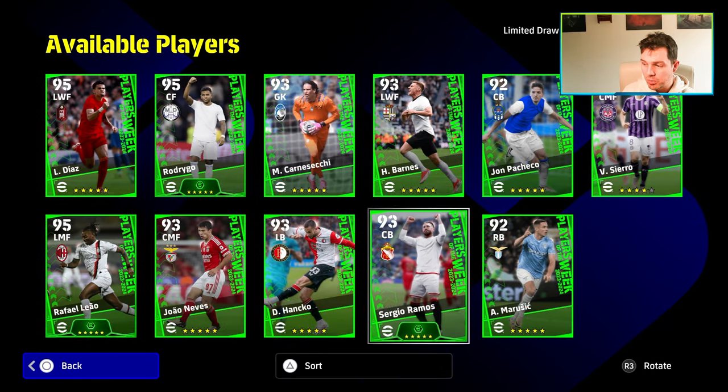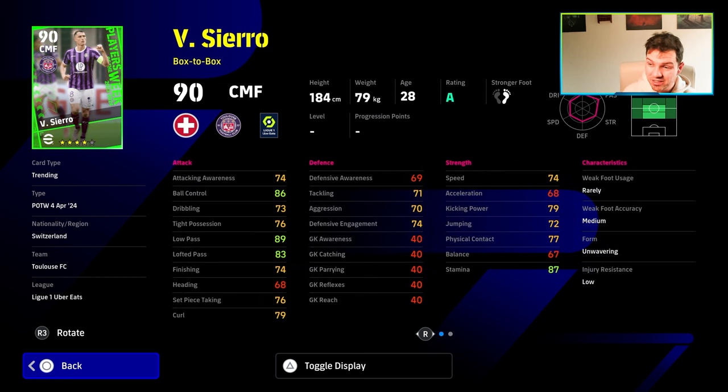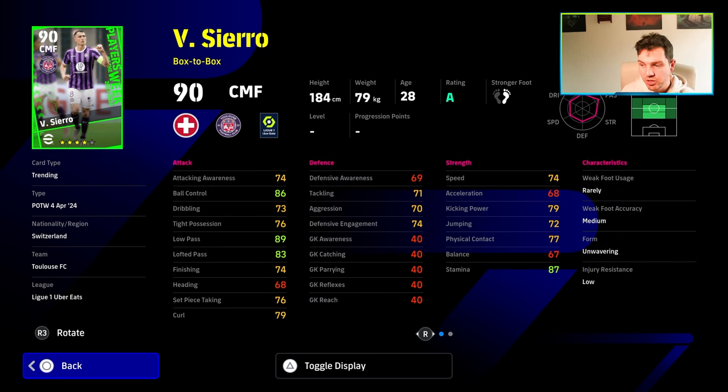The rest of the pack — depending on who you want — you've got a box-to-box Sierra. He's got fairly okay player skills, but at this stage in the game, if you've been playing for a while and pushing Division 3 upwards, there's no point in really spinning for these cards. There are too many weaknesses you can't train up, and you can't invest additional skills to overcompensate for their lack of raw stats.